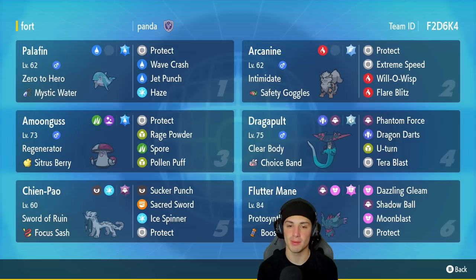We got Palafin for our first Pokemon. Palafin is top tier — it just ripped into me in the last video because it is just that guy. Palafin is him. If you get that swap out, get it in Hero Form, it comes in the back end and just does work. It's got Mystic Water as its item, Protect, Wave Crash, Jet Punch, and Haze as its moveset.